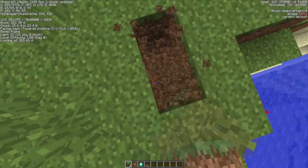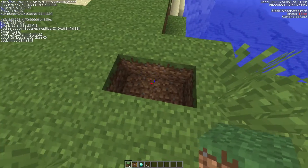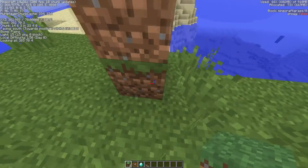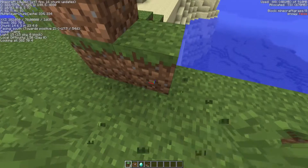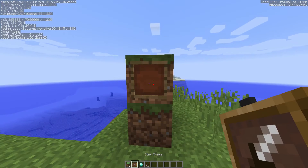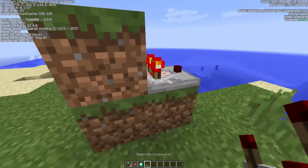So this here, these two blocks — that's the edge of one chunk, and that's the start of the next. So what we're going to do is we're going to build two blocks up on the edge of the chunk, and then one block behind that. We're then going to place an item frame on there with whatever we want to duplicate, and place a redstone comparator behind it.